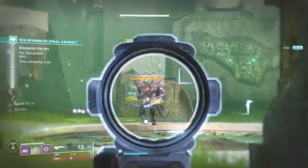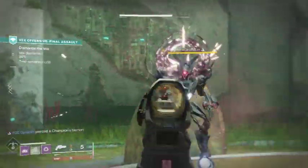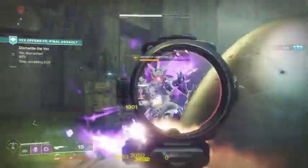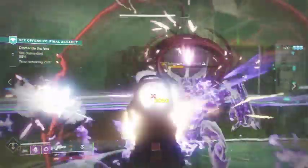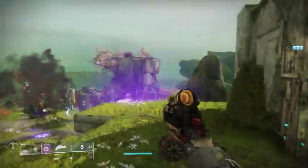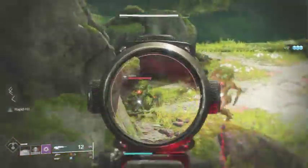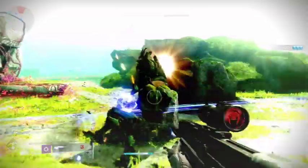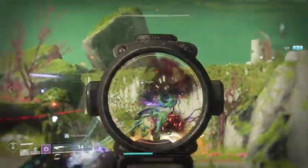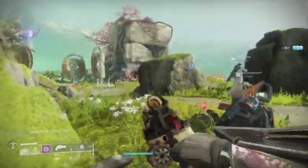There are a few other exotics to keep in mind, some harder to get than others — like Whisper of the Worm hidden behind that timed public event, and Outbreak Prime. Most of the time you'll see people in Vex Offensive running the usual meta: Izanagi's Burden or Mountaintop, which is fine. But go ahead and shake it up with these other weapons — they're pretty fun to use, especially with Recluse getting a nerf.